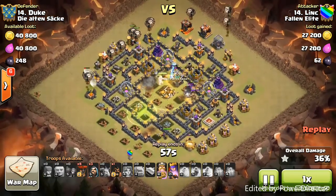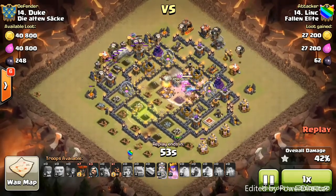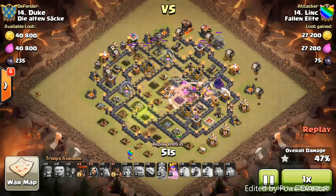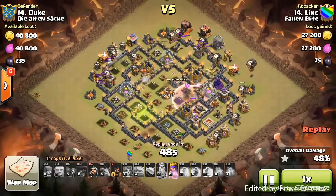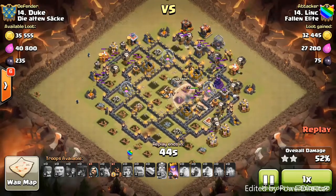As you can see, he starts dropping the balloons around the perimeter of the base — two per archer tower, one per cannon, and two on the wizard towers as well.